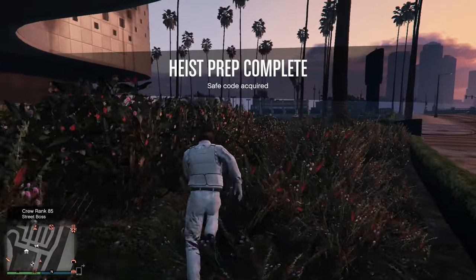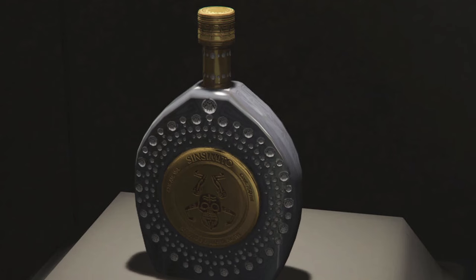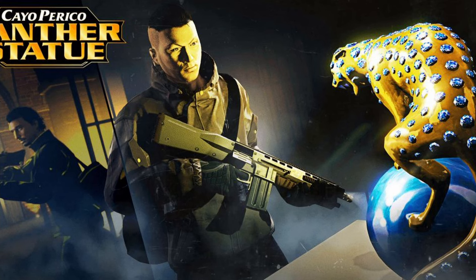For the plasma cutter, you will have to do this setup if you have the tequila, ruby necklace, pink diamond, or panther statue as the primary target.